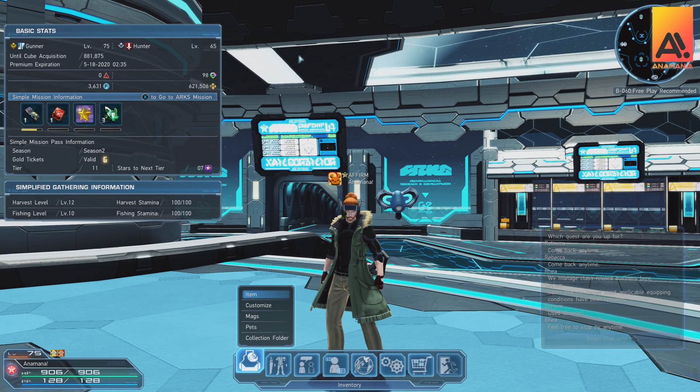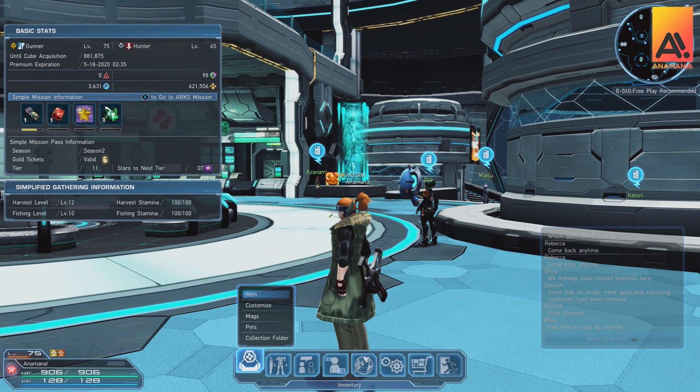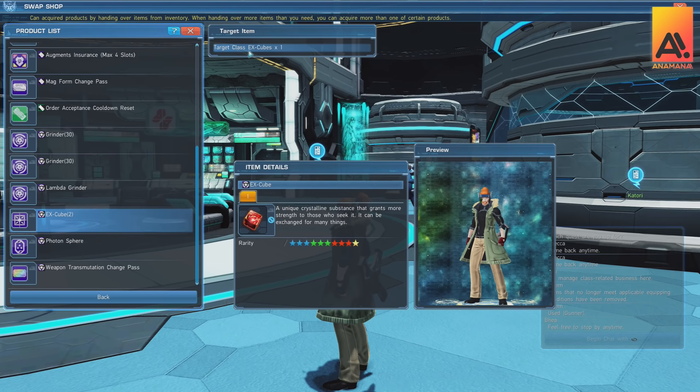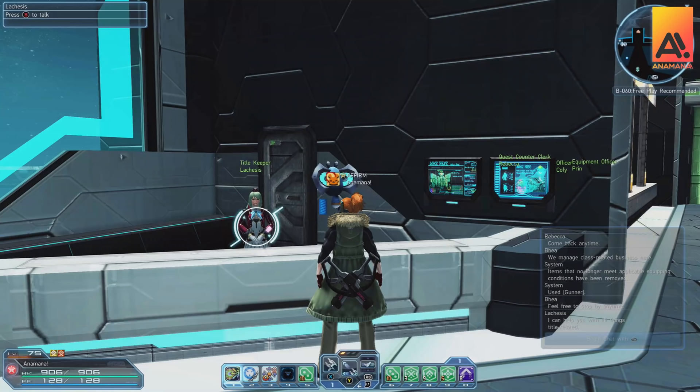Eventually you'll hit level 75 running very hard advanced quests and urgent quests. At this point you'll start getting class X cubes — such as a Hunter X cube — instead of going up levels, shown as orange experience. Once that meter fills you get one class X cube. Start stockpiling these now. Do not trade them for X cubes as it's not worth it — later on you'll need at least 200 to upgrade some of your really awesome 15-star gear. There will also be a way to transfer class X cubes into skill points down the track.